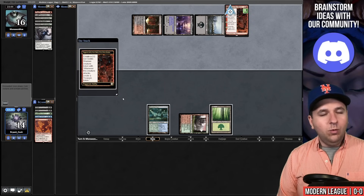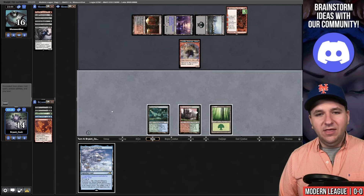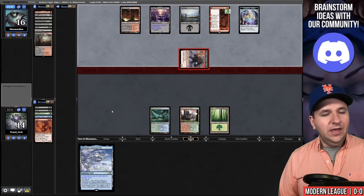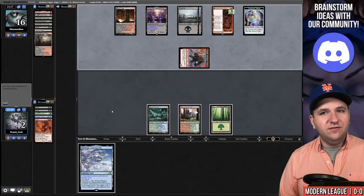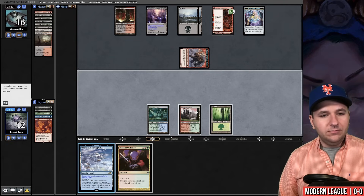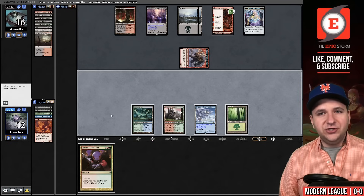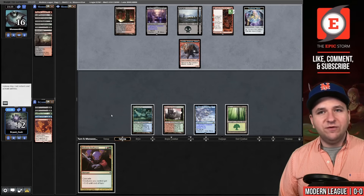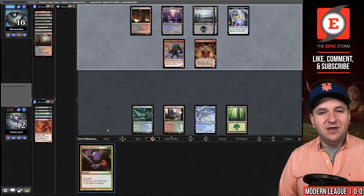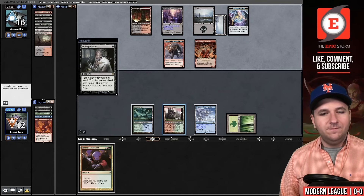We have eight cascade spells and I would like to draw one right now. Ottawara — I'm going to hold that, I don't need to use it immediately. They discard a pair of lands and I fall to 12. They're passing with one card. There we go. I will play the land. The Fable will transform into Reflection of Kiki-Jiki, which is a creature. This means my Violent Outburst is actually going to kill their enchantment.